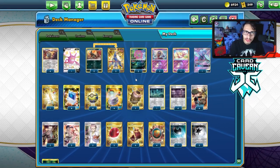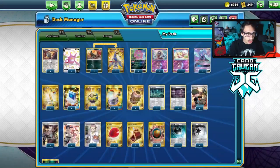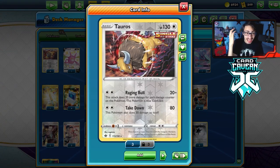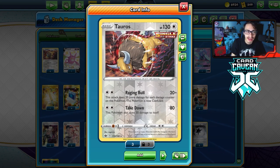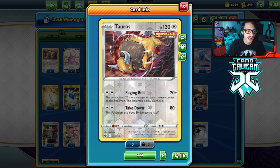I'm kind of playing similarly to a Spiritomb deck, but instead we have Houndoom. Tauros being able to do the 20 plus 20 can rack up pretty high numbers very fast. You'd be surprised how much you can actually get accomplished with Tauros very quickly, thanks to all the ways you can put damage counters on it.